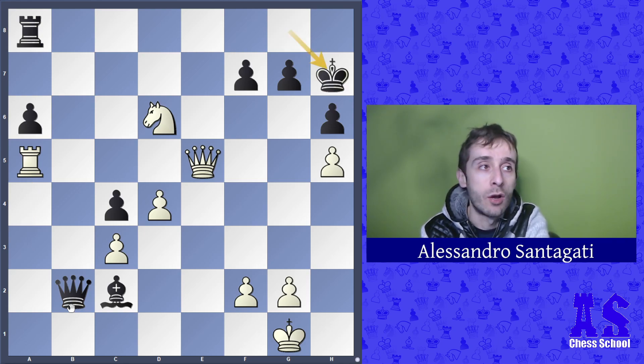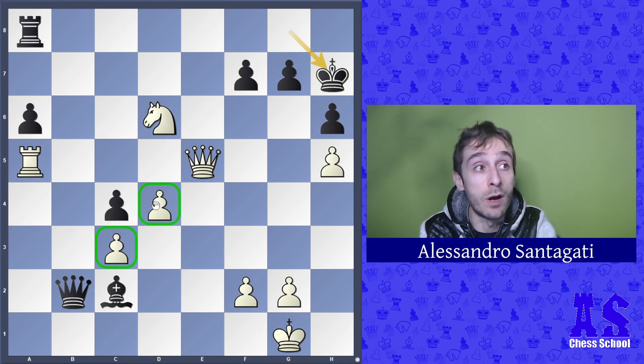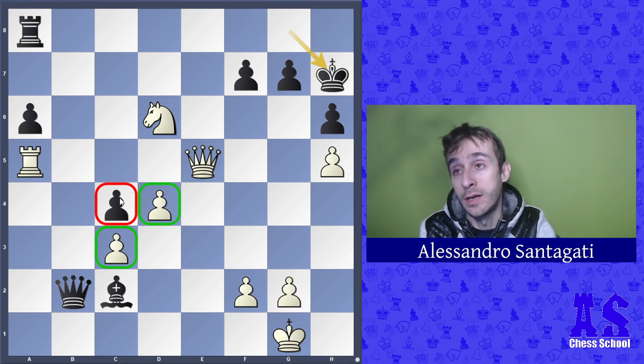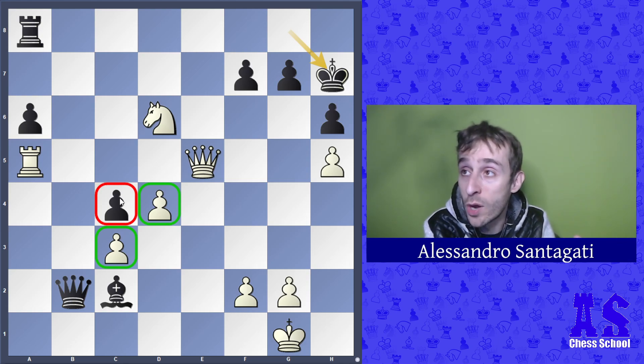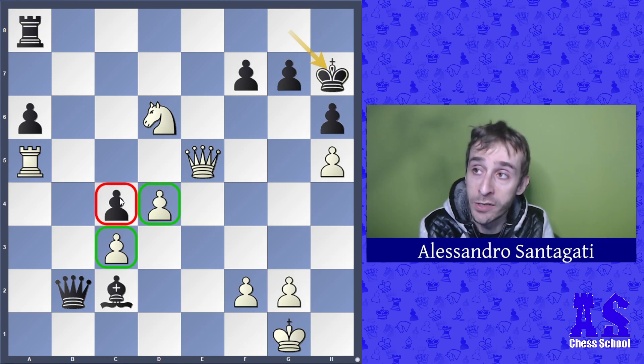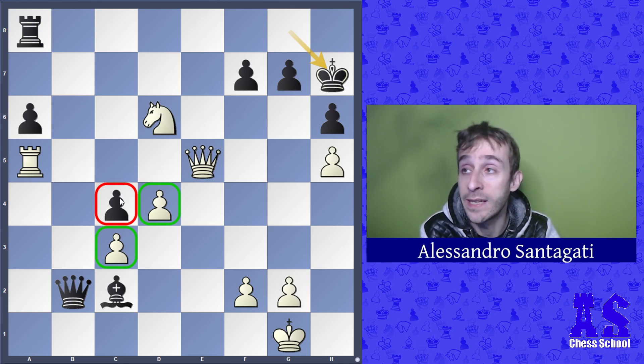After Ra5, king h7. In this position it's very good for white to try to keep the two pawns and win the pawn on c4. White can try to win with two connected passed pawns against one single passed pawn, which gives white a good advantage.